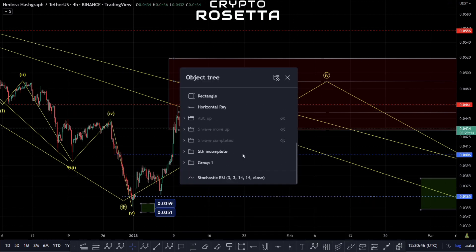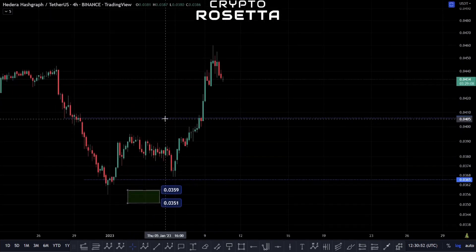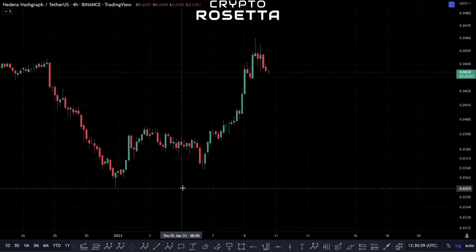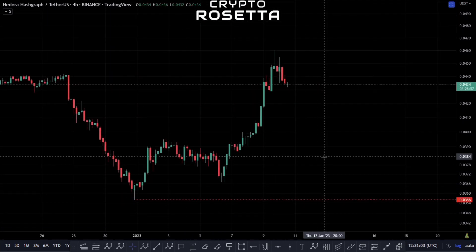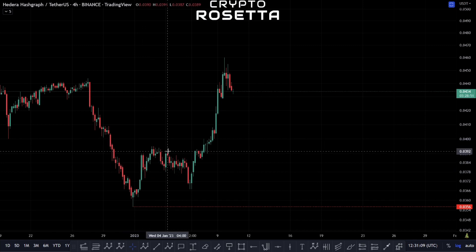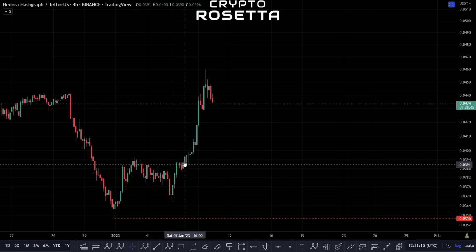I'm going to turn off some of this stuff so it's a bit more tidy, and remove these lines — we don't need these anymore. Basically what we're looking for is off of this low point here it does look to be developing as a five-wave move. We can see a one, two, three, four, five into here — this would be potentially a diagonal — so A, B, and C to the downside. Basically one, two, and then now we look to have progressed to the upside.